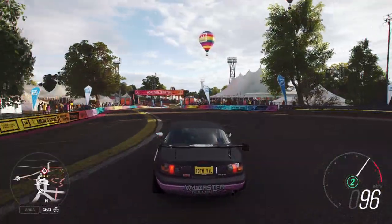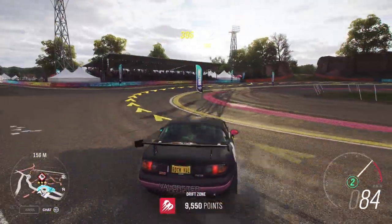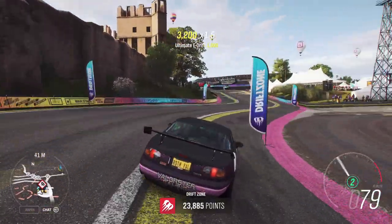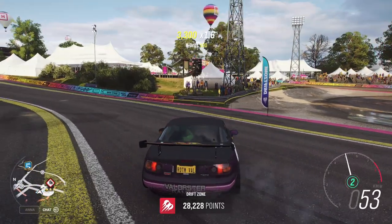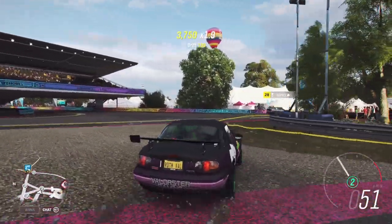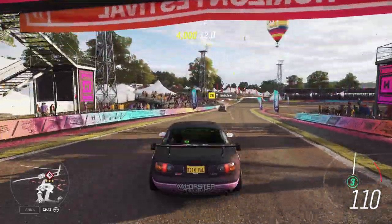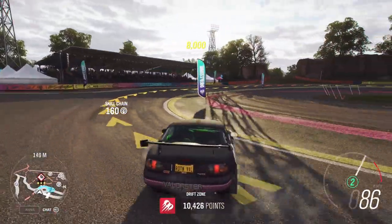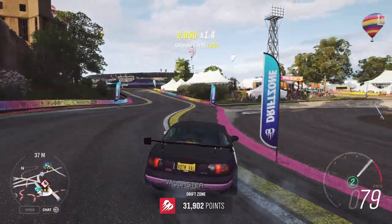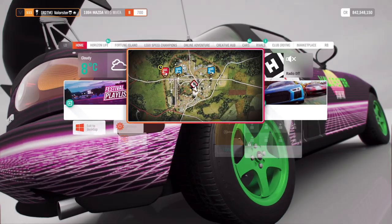Put the car in second gear, press the handbrake, go full throttle and tap the handbrake a little bit. This wasn't the best drift but since stars combine, you just need three stars — so do it three times and you're fine. You can also come in third gear, brake, then put the car in second gear so you have more speed through the whole drift zone. You really don't need much for three stars.